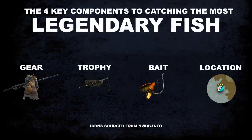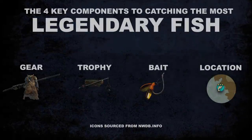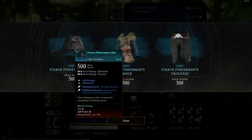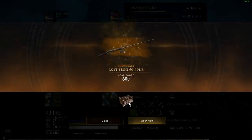The absolute best way to catch legendary fish has four key components: gear, trophies, bait, and location. For gear, I recommend completing the fishing quest chain. From this chain you'll receive a number of gear pieces as well as fishing poles with specific perks on them just for fishing, and this is also how you obtain the legendary fishing pole.